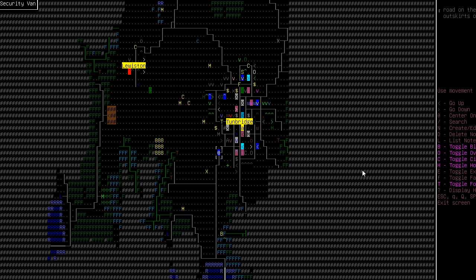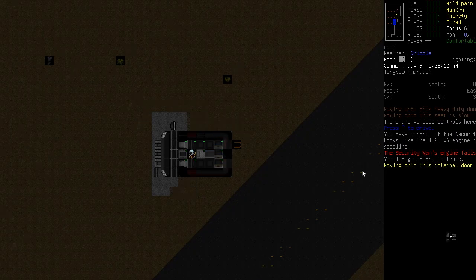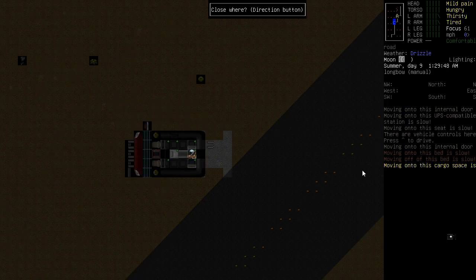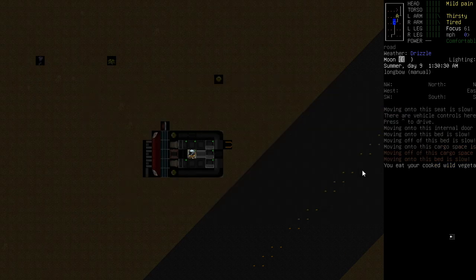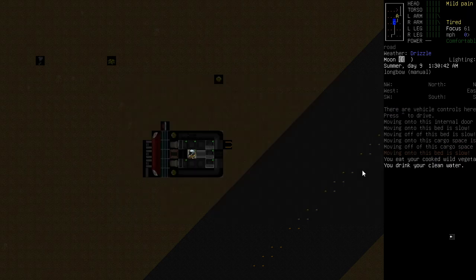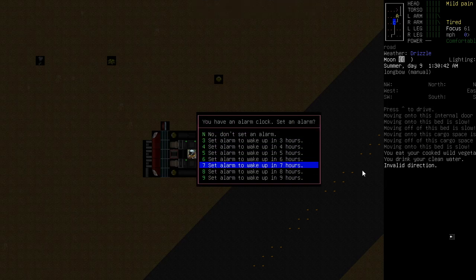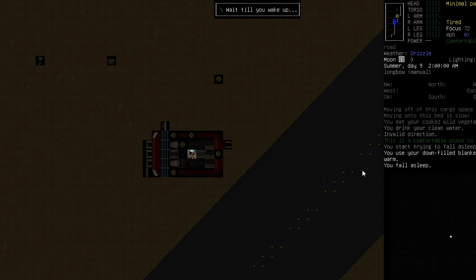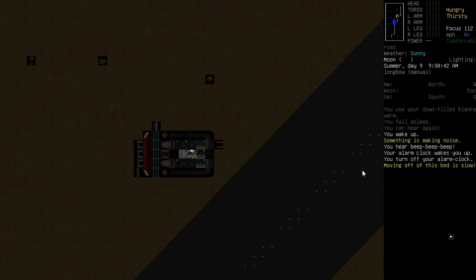Looks like we might be near a mass grave — definitely don't want to go down there. I guess we are spending the night here then. It's one o'clock in the morning. Let's eat our veggies, have a drink, and get to sleep and cross our fingers. This could be very nasty. I'll set an alarm for eight hours. At least we made it a bit out of town. It's daytime now — and yes, the alarm did actually wake us up.